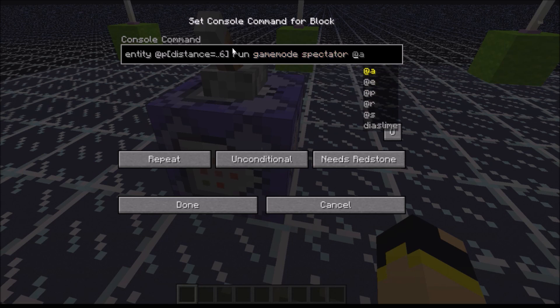Then we need to pick the person we're going to be aiming this at. We could have it set for all, for a specific entity, for a certain player, radius. So for this we'll have at P. Make sure to also declare the distance again — so this time, distance dot dot six. And that is it.